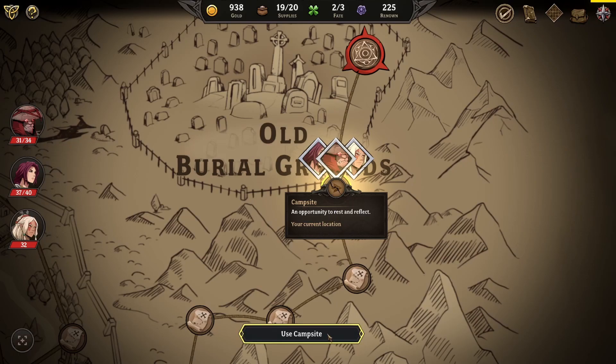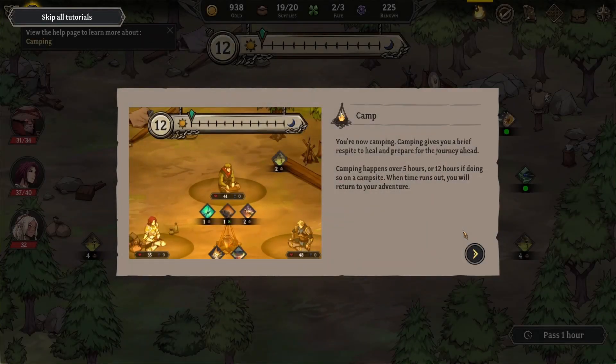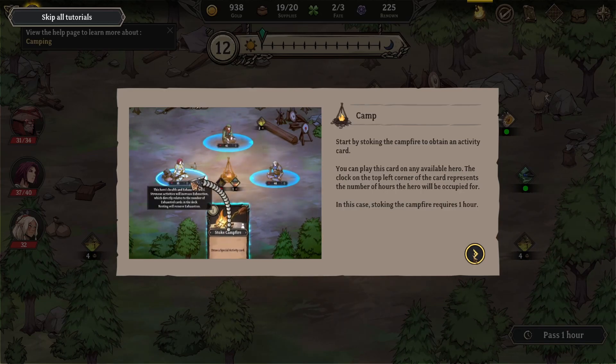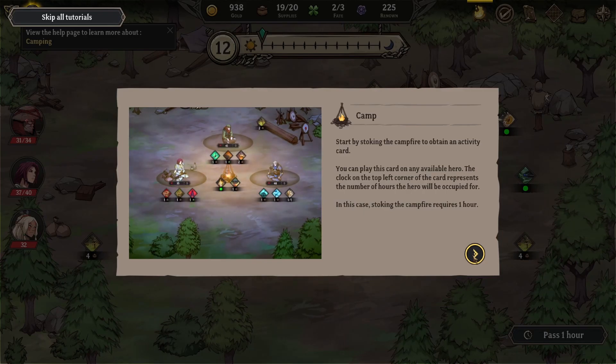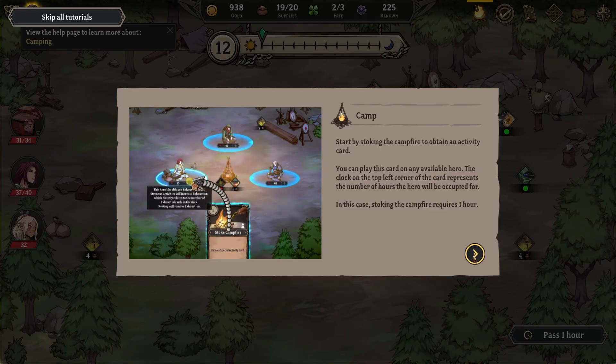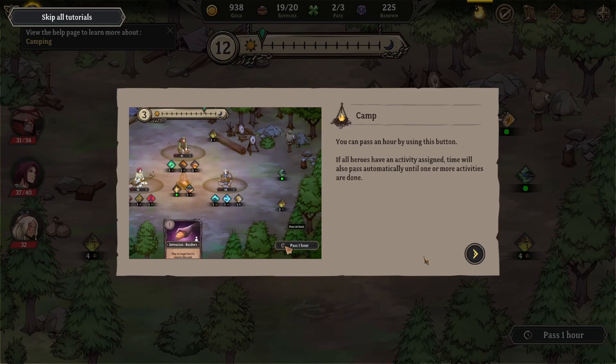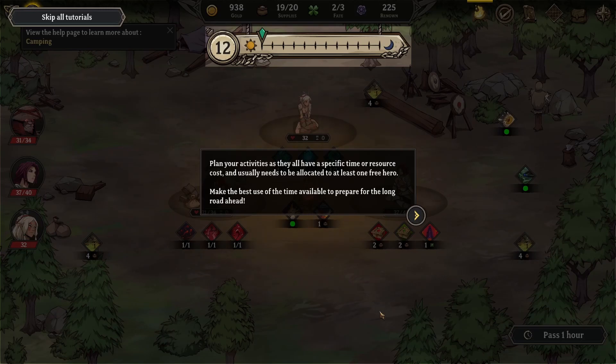Campfire! You are now camping. Camping gives you a brief respite to heal and prepare for the journey ahead. Camping happens over five hours, or 12 hours if doing so on a campsite. When time runs out you return to your adventure. Start by stoking the campfire to obtain an activity card. The clock on the top left corner represents the number of hours the hero will be occupied. You can pass an hour using this button, or time passes automatically if all heroes have an activity assigned.